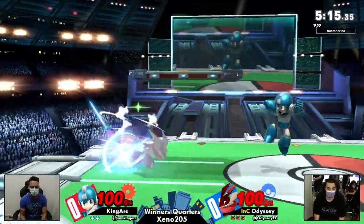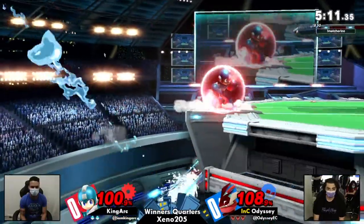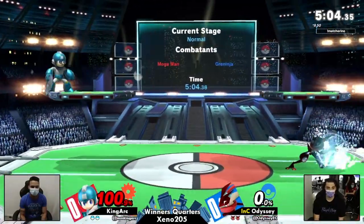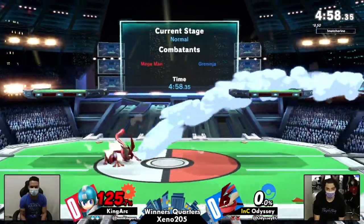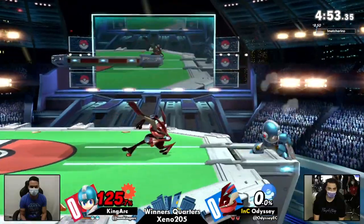Greninja likes to come in from about 45 degrees from where his opponent is positioned. And that's a zone where Mega Man can struggle a little bit. However, if he anticipates it, he has things like up-air, fade-back, and forward-air. But for the most part, it feels like Odyssey is just getting around how he wants to in neutral.